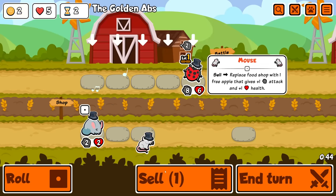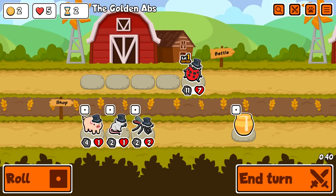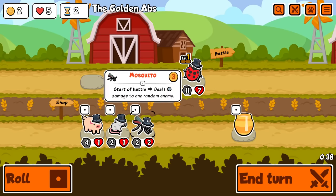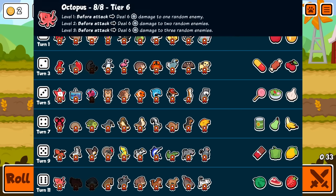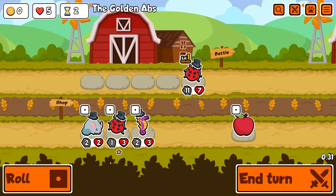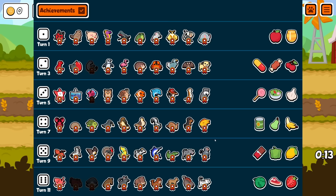I might be able to roll and buy something else too — no, I can't. Alright, show me a sloth. I don't freeze these. Like, I could maybe go for a full Salamander team or something. A full Starfish team also seems interesting. Octopus just seems good. I'm gonna leave it — I'm gonna try and pivot, I think.